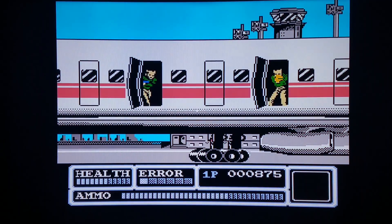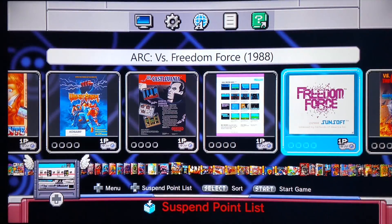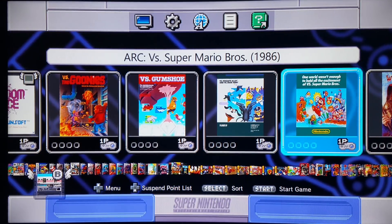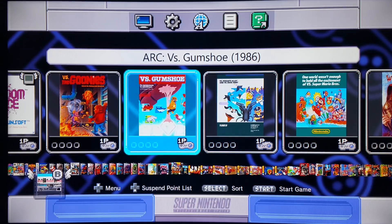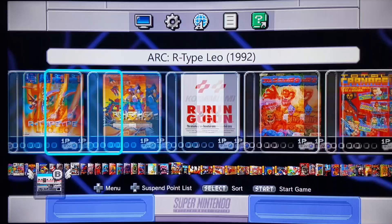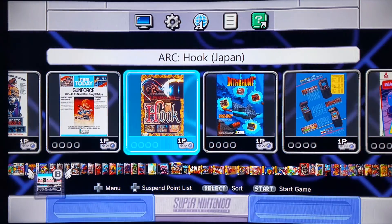If you're wondering about the Nintendoverse games and how they differ from home versions: Super Mario Brothers actually has a greater challenge, with levels from the Japanese Mario Lost Levels and requiring 150 coins to unlock a free guy. Definitely check out Super Mario Brothers VS. We also have Gumshoe and Hogan's Alley, both light gun games.